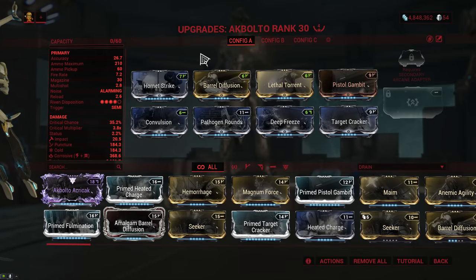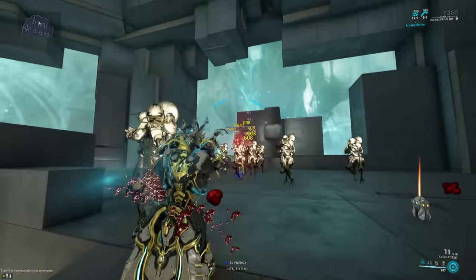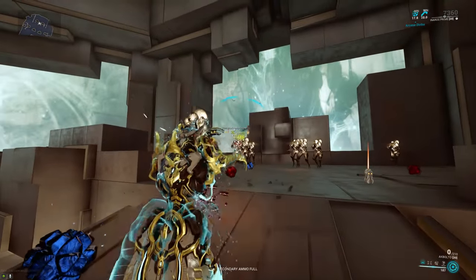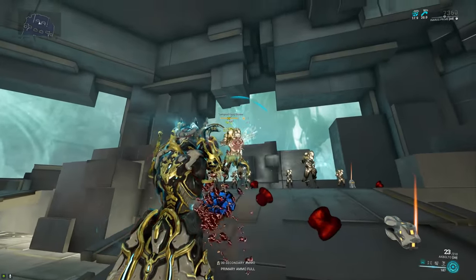Moving on, we have the Agbolto, and here the change has been a bit more noticeable. The fire rate went from 10 to 4.5, but the damage went from 40 to 64. This is a pretty massive buff for the Agbolto because you can't really notice the change in fire rate, especially with Lethal Torrent on a secondary, so it basically just does 60% more damage now.